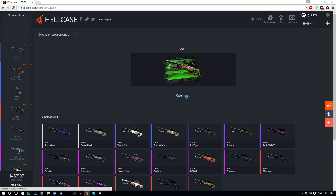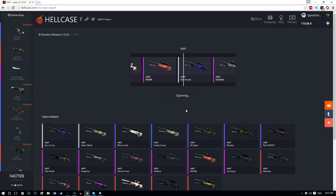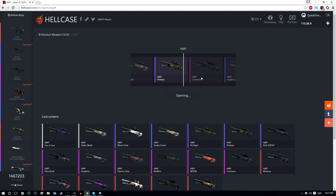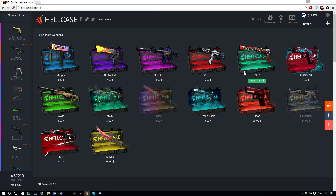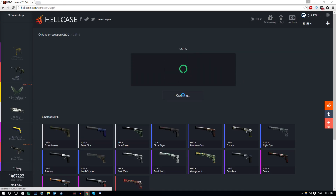I was so close to the Medusa there. Can you guys imagine if I got a Dragon Lord or Medusa? I'd probably just freak out! That gun right there actually looks like a Medusa — but it's an AWP Phobos Factory New. We've got $115 left. Let's do a few USPs or a Glock — something different.